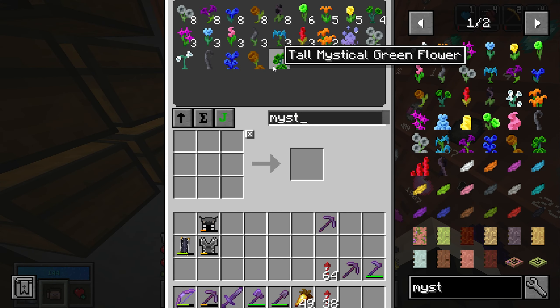The first thing we need for Botania is these mystical flowers. Step one I believe is to get some petals. We need to go there, create two mystical petals, place those petals into there, and grab the bone meal. Oh, there we are — lovely.